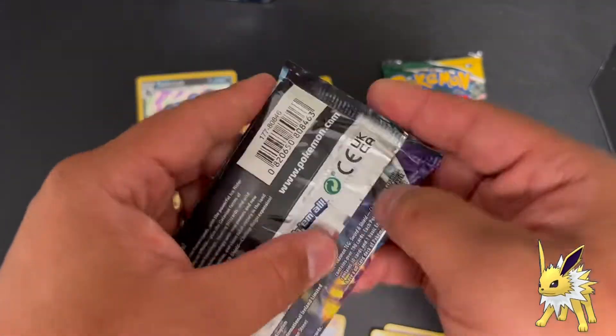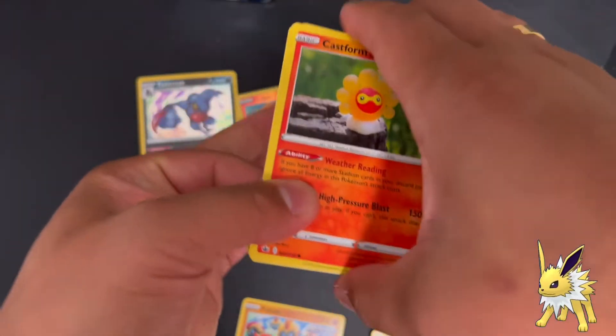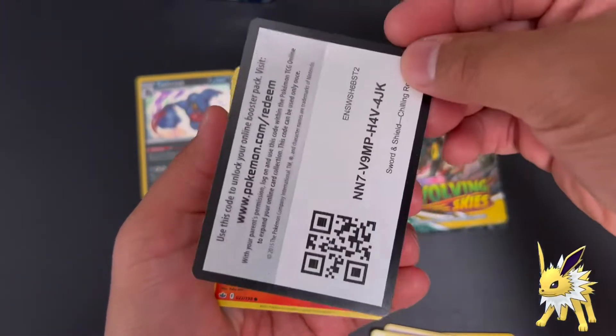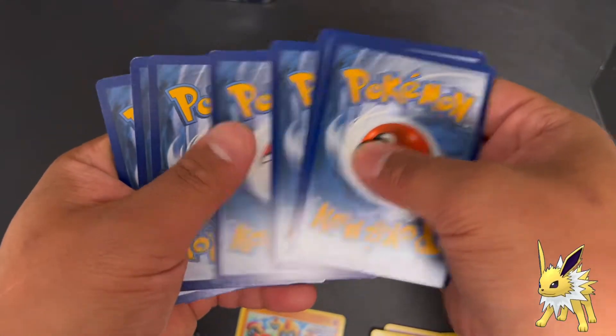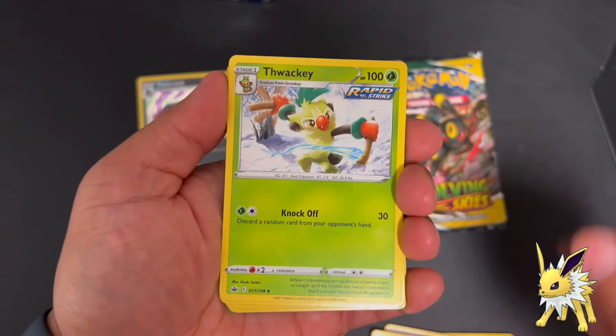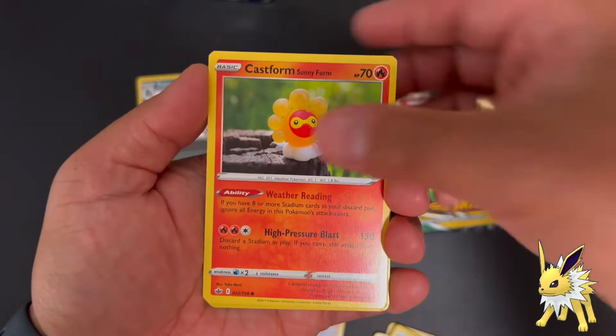Let's see if we can pull a Moltres, let's go! Both up, you guys - one, two, three, and four to the front: Metal Energy, Thwack, Echoing Horn, Seabury, Castform, Castform again.